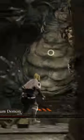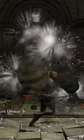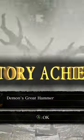Not only do you defeat him, grabbing a secret powerful weapon and 2,000 souls, but you've also got 5 firebombs left to take on the Pinwheel and get the rite of kindling very early on in Dark Souls.